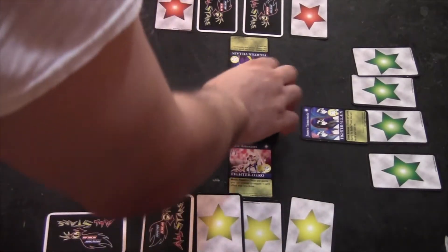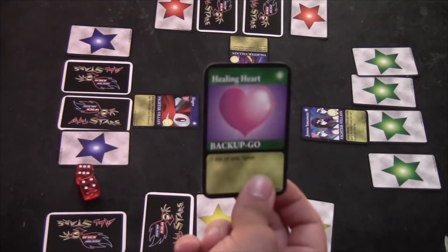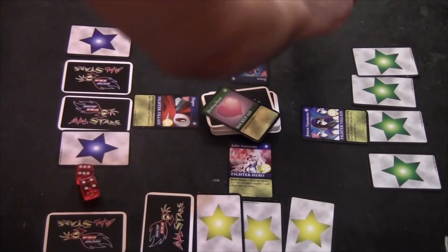Now Eraser gets to draw, and he drew Healing Heart. So he gets to turn on a star this turn.